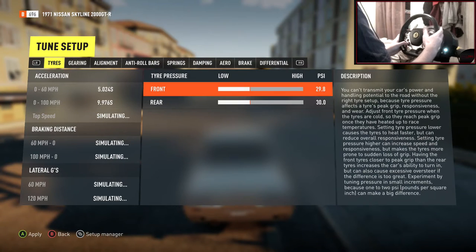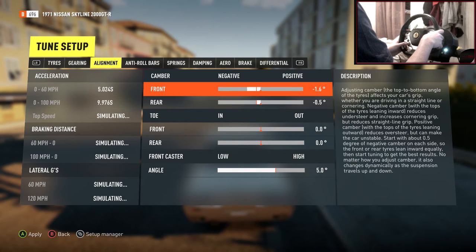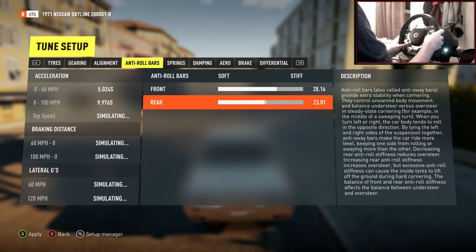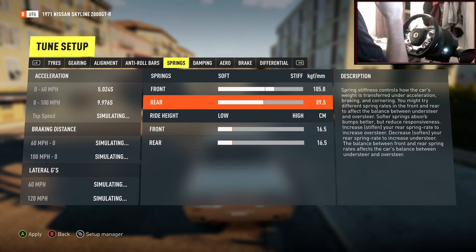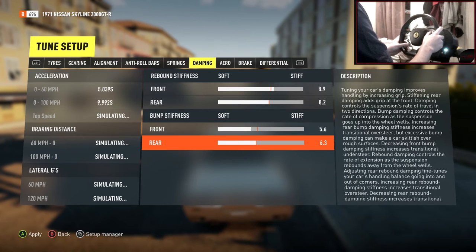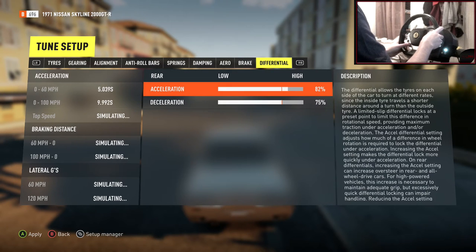Let's go into the fine tune. The gearing feels fine. I'm going to take the PSI down in the front to get a little bit more feeling in my wheel. Gearing seems fine so I'm going to leave that. Alignment — let's take the camber up in the front, let's take the camber up in the rear, trying to get those wheels spinning a little bit more. 5.5 caster on the front. Anti-roll bars — make it a little bit stiffer in the rear. Springs — I like my car quite stiff so I'm going to take this up. Ride height all the way to the bottom. Damping — let's take the front up a tiny bit, we don't want to ruin the balance too much. Brakes — we'll leave that. Differential — put this to 100, and acceleration to 100 as well.